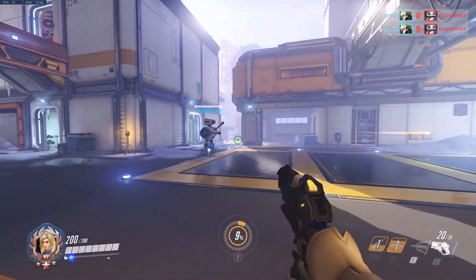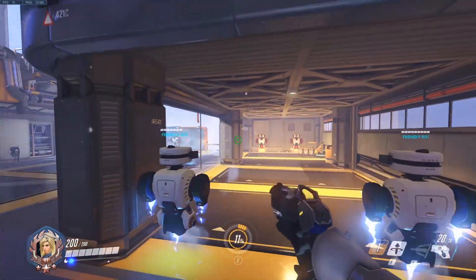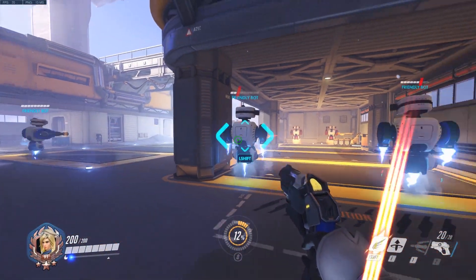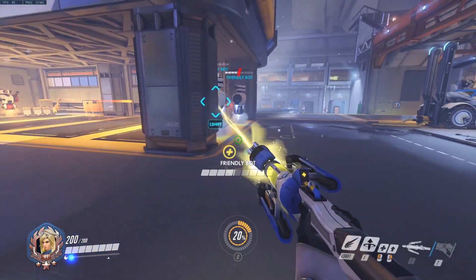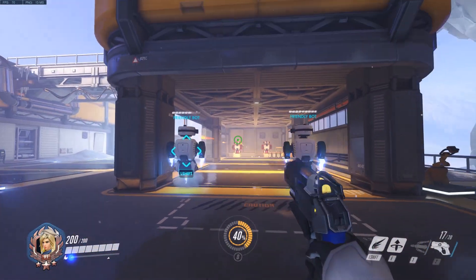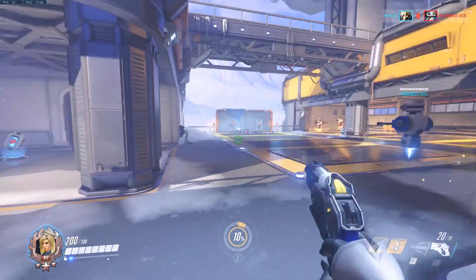Guardian Angel has been reworked a bit and there are some weird things you can do with it. Some people manage to just launch themselves straight up in the air, but for the most part you can Guardian Angel to someone and then deactivate it, using it sort of like a Widowmaker hook. You keep your momentum. What I did was hold down Shift, W, and Spacebar — that's Guardian Angel, Forward, and Jump — which allowed me to slingshot myself past an ally.